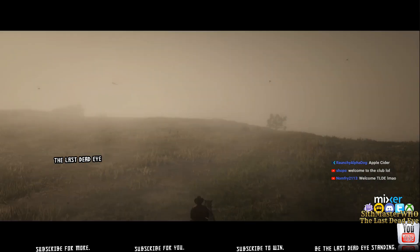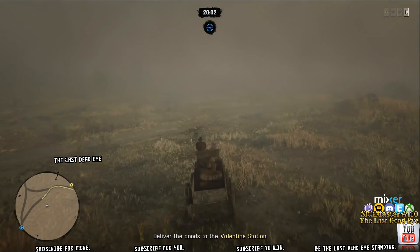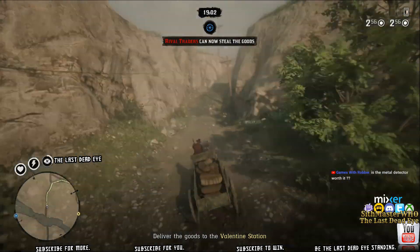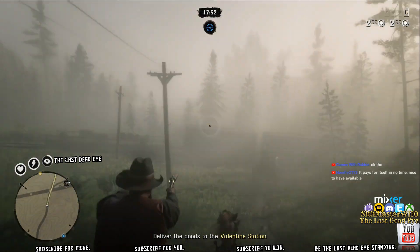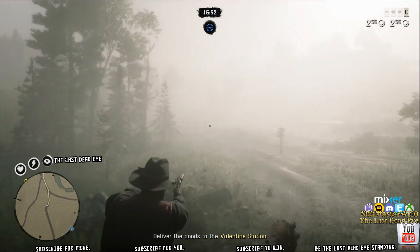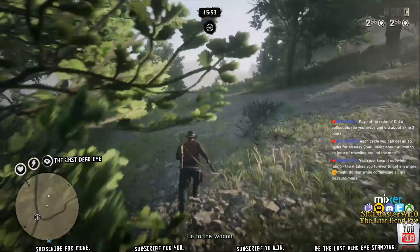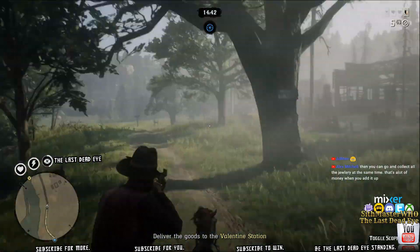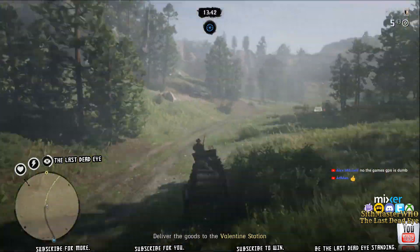How we got onto a solo server in the first place was by running missions until one of us got into a solo session. You can tell by going into the player menu — if you're the only person listed, that's when you know you're in a solo session. Once one of you manages to get in, the other joins on them, calls their camp out, and goes to their camp. As long as one person is in their camp, the session will be held for all. Alternatively, as long as one person is running a mission, the server will be locked in for all.